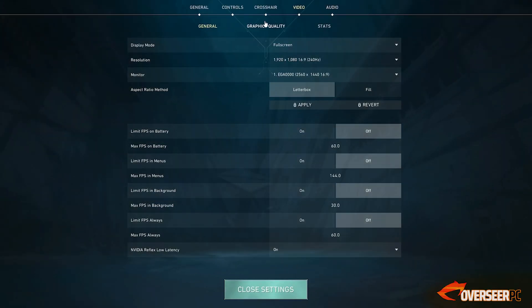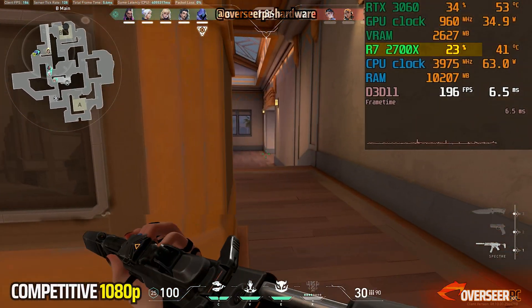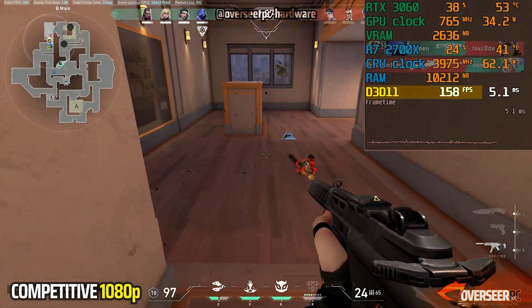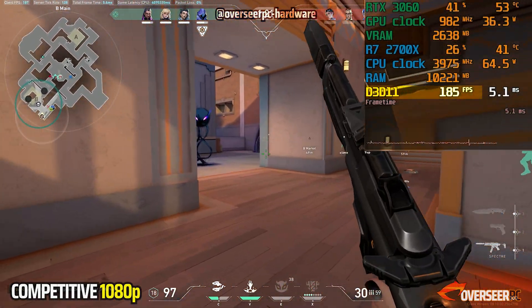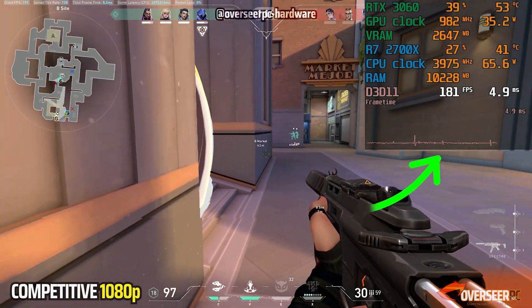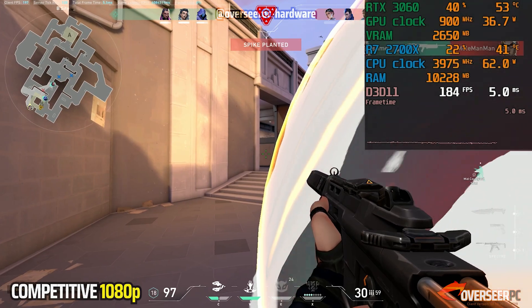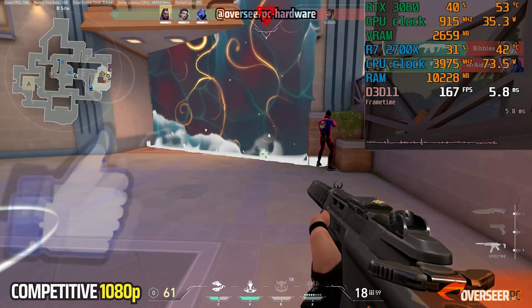Next game is Valorant. We have competitive settings at 1080p, and right off the bat, you can see that we are limited by the 2700X. Competitive Valorant is highly dependent on CPU performance, and here we only have around 200 FPS — which is okay, not great, not bad. One thing you'll notice is that the 2700X does have these micro-stutters every now and then, which stay throughout the game, especially when there are a lot of effects. This is common at the start of the game in the first couple of rounds, but this occurrence tends to stay with the 2700X.